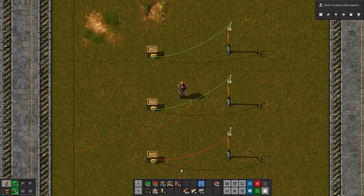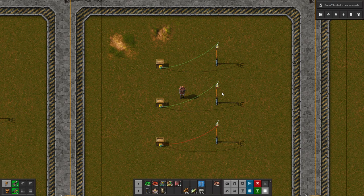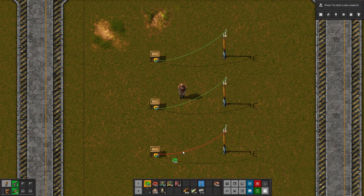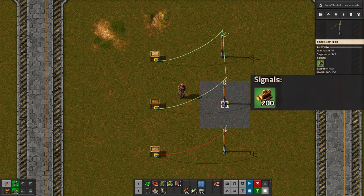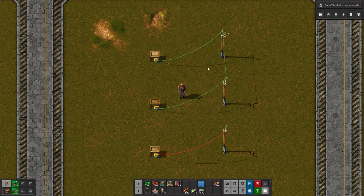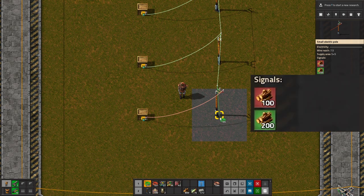Circuit networks that are not connected are independent. Over here on the left, we have three wooden chests, each one with 100 wood. If we look at our power poles to see the output, we see 100 wood here, 100 wood here, and 100 wood here on a red signal since we're using a red wire. Now, if we connect these two power poles, this connects the two green networks together — they form one network. Looking at our power pole now, we see a signal of 200 wood: 100 from this chest and 100 from this chest, adding together. The different wire colors act as separate networks, so even if we hook up green wire to this power pole, we still have our 200 signal from the green network and our 100 signal from the red network — they don't combine because they are different colors.